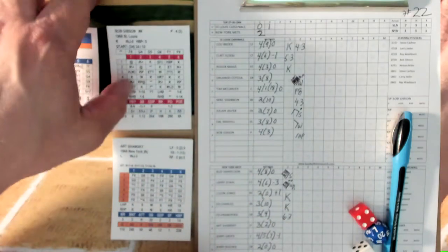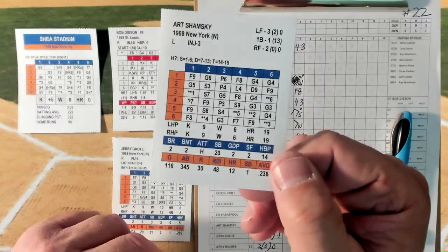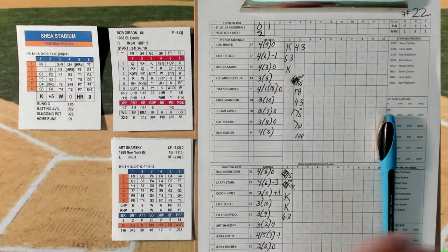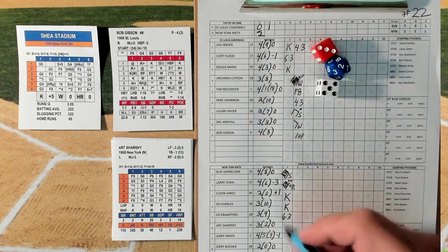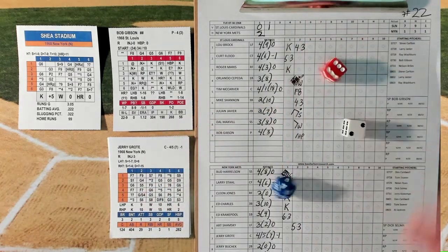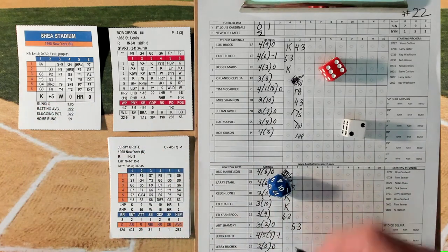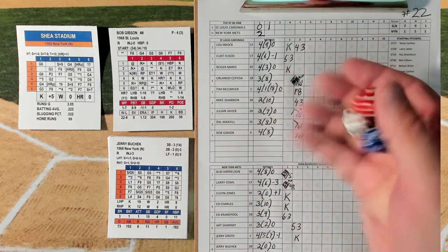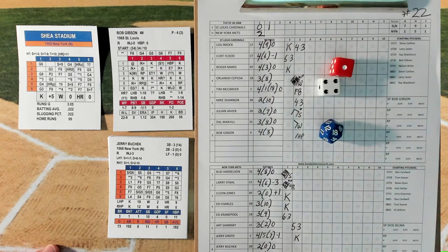Shamsky — the great Art Shamsky, who hit two home runs off Gibson last game — had 12 home runs in 1968 in 345 at-bats. 3-5, double asterisk, it's a 3 — ground out to third. Jerry Grody: 6-2, righty K-plus, add 15 — 25, struck out Grody. Must have been a lot of strikeouts at Shea in '68. Jerry Boussik: 4-3 walk chance, 6-17 — nothing there. 1-4, fly out to right.